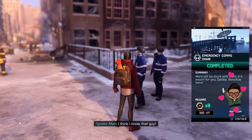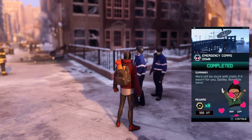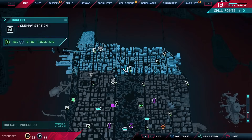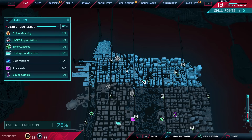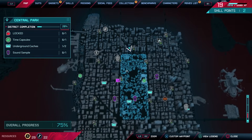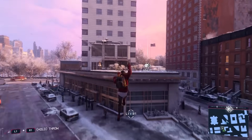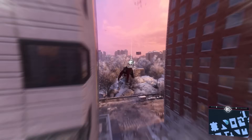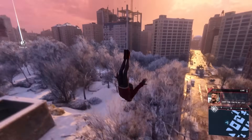'If it wasn't for you Spidey - bonafide hero!' That friendly neighborhood Spider-Man activity is done - great! I think we'll use this as an excuse to make our way out of here and get a postcard thing done over in that direction. Today we're really focused on getting as many of these side quests done as possible.